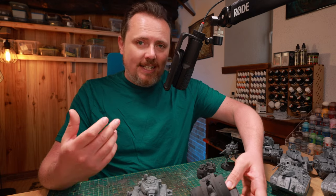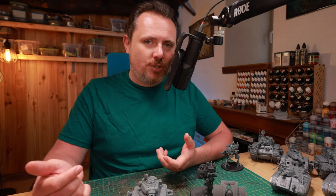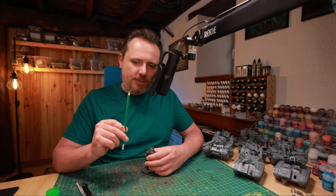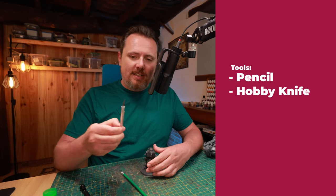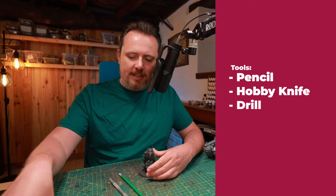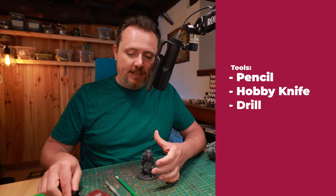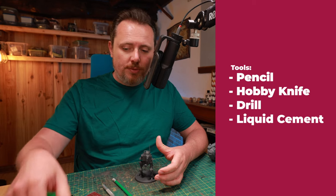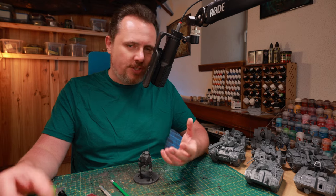With that being said, let's go and actually make some battle damage, and I'll better explain what I've described. So the scout sentinel — first off, what tools do you need? I recommend a pencil so you can draw on your miniature where you're going to drill the holes. A sharp hobby knife helps if you want to poke a little pilot hole. Of course, a drill — I got this one from the Army Painter with a bunch of different drill bits for different caliber shots. A little bit of Tamiya liquid cement to clean up anything that you drill, and some clippers just in case I want to do a bit more battle damage.